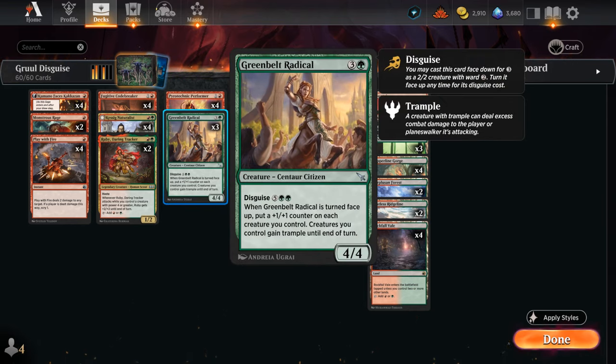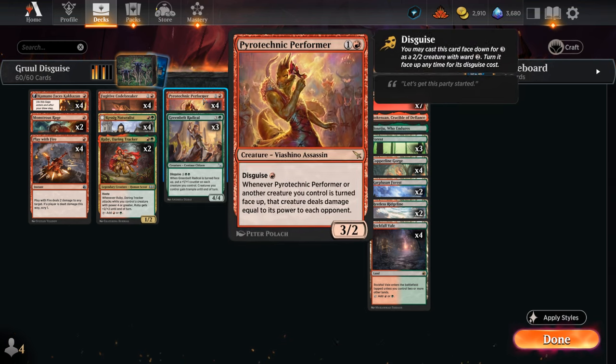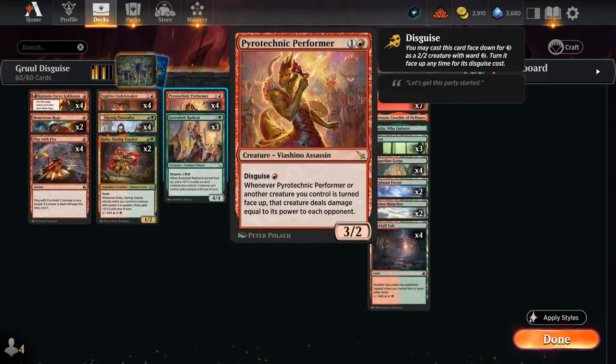Let's say we have a Greenbelt Radical that we find off Hide in Plain Sight — we can then turn it face up for 4 mana as opposed to 7 mana, and we still get a 4/4 that says when it's turned face up, put a +1/+1 counter on each creature we control, and those creatures gain trample until end of turn. That can be a huge blowout, especially if the opponent doesn't play around the effect. And if we control a Pyrotechnic Performer it can also deal a ton of damage.